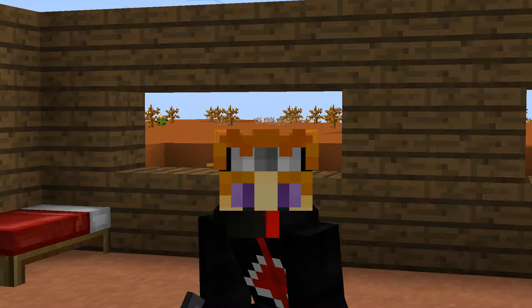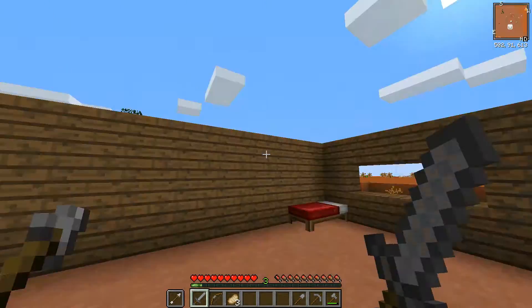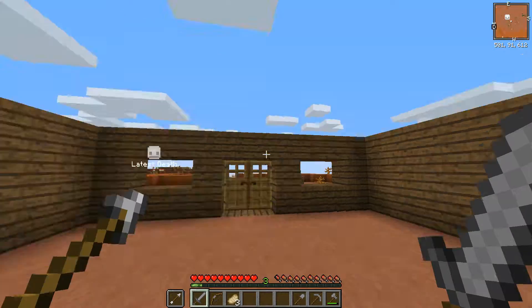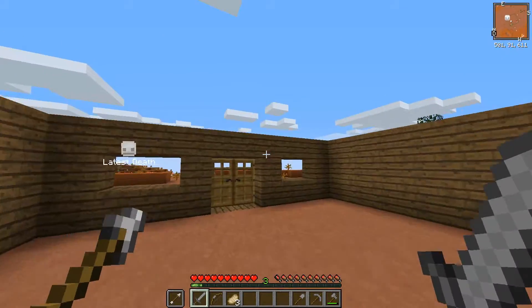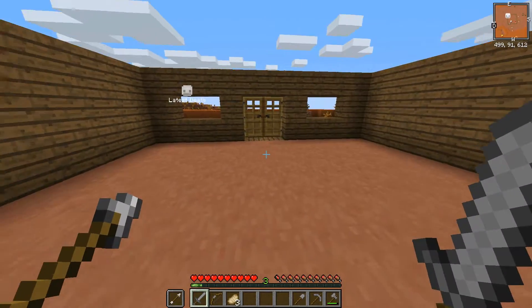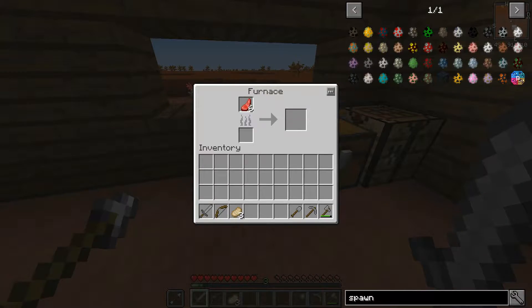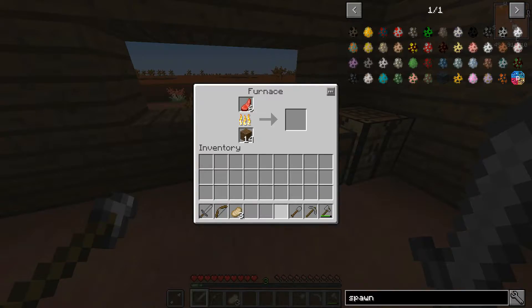So today, what we're going to be doing in today's episode is not getting a roof, because as you can see, we are missing a roof. If you also missed last week's episode, what we did was we made walls for our house. If we look at this chest right here, we've gotten a little bit more items. We've gotten a furnace now, which I'm just going to chuck in all these spruce planks right now to fuel that up.